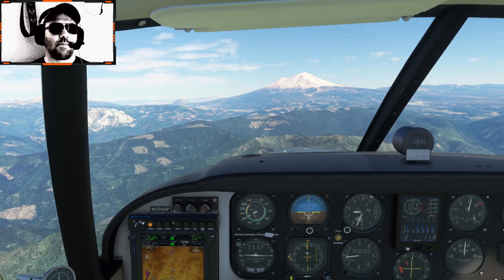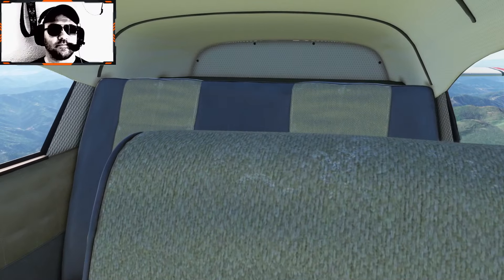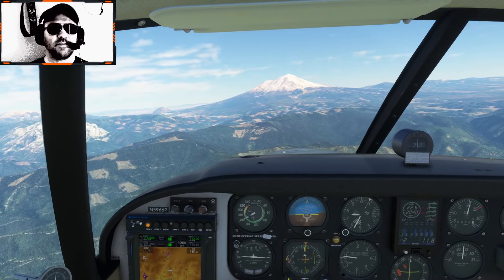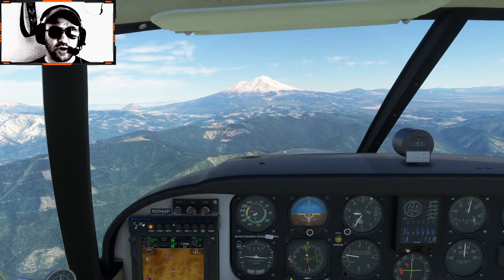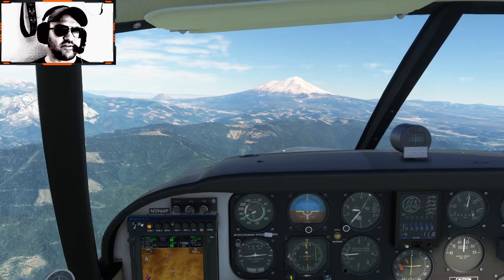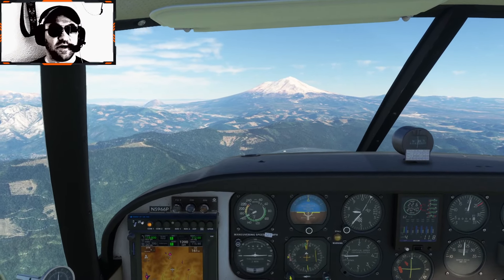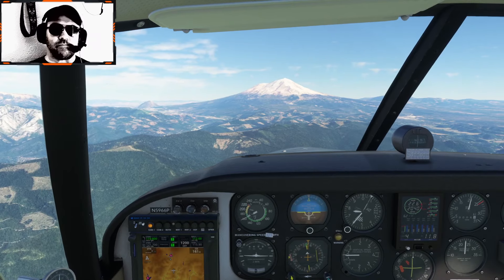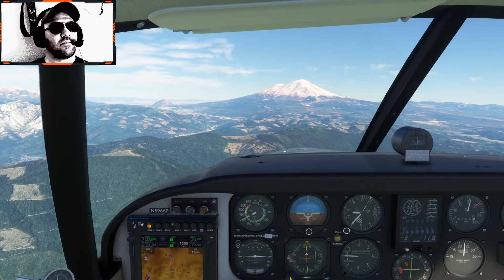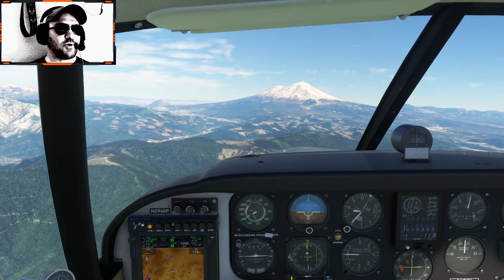I want to buy one of these someday to haul the family around in. It's just got four seats, but it's a true four-place aircraft. A lot of smaller planes that have four seats don't actually have the power to haul four adults with their bags and full fuel — this one does. It's what's called a true four-place aircraft. So you can put four adults in here with their bags, fill the main tanks, and still be under max gross takeoff weight depending on how heavy your adults are.